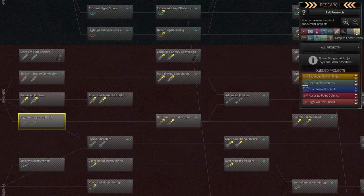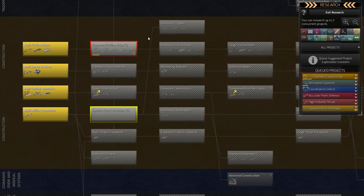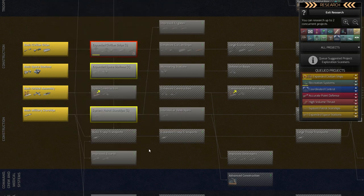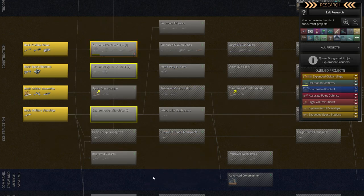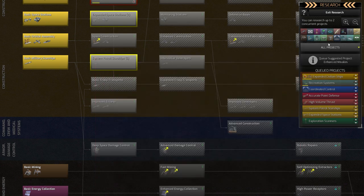After that we need to get some better ships. We want to have the frigate, expand the civilian ships, build resort stations, and maybe later improved escorts. We also want the resource scanner — and we'll think about missiles later.